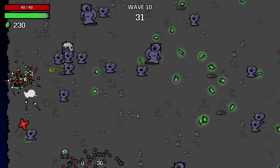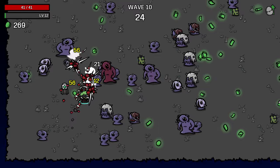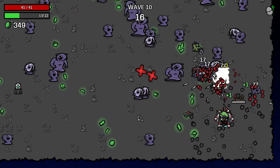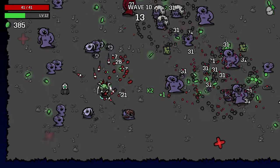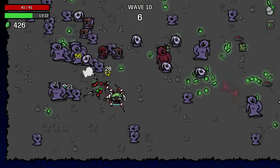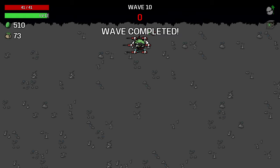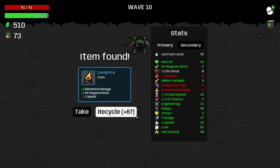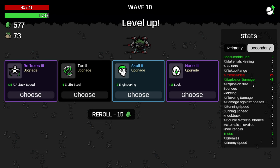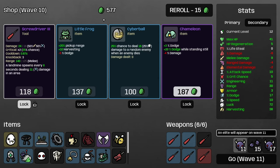Landmines are just a very difficult weapon to make work as your only strategy, but they are very fun so I always come back to these landmine builds and go, 'but what if it was good this time?' — and it's never good. Stepping on our landmines to clear enemies, and now we actually have enough trees on the field that we're generating enough explosions and there are just enough enemies around that our wave clear is not terrible compared to other characters, so that part's pretty good.